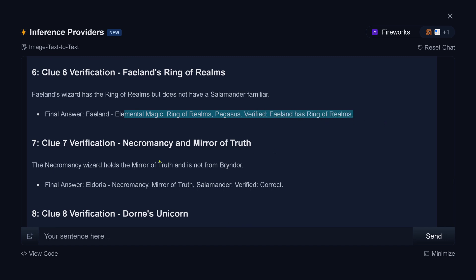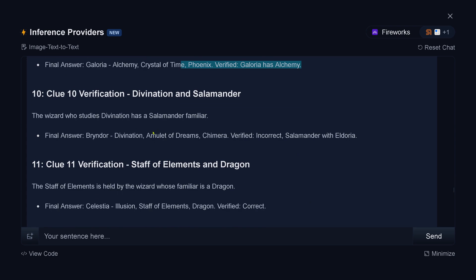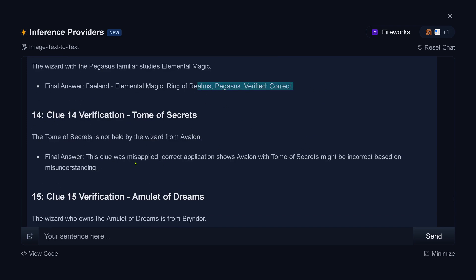Verified. Clue 7: verified, correct — this is nice. Clue 8: verified, unicorn. Clue 9: verified — he has alchemy. Clue 10: verified, incorrect. Well, this is not looking good. Clue 11: verified, correct. Clue 12: verified, correct. Clue 13: verified, correct. Clue 14: the clue was misapplied. Correct application shows it might be incorrect based on a misunderstanding. Okay, Llama 4 — no problem, you have a misunderstanding, please correct yourself. And clue 15: verified, correct.